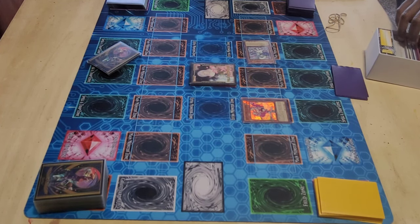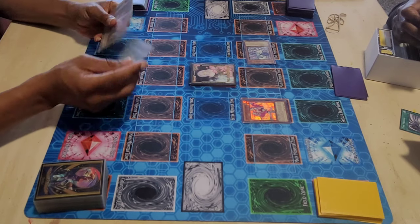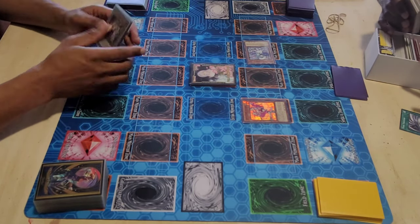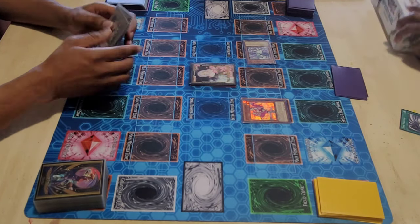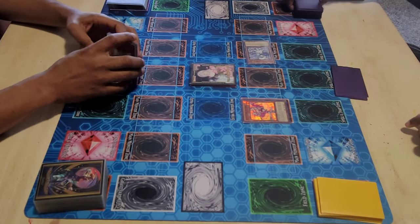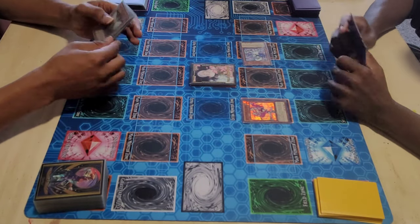I don't have a counter card or an extender like Crossout or Caught By, but since I have the Mass Change I feel like it'll kind of be okay. I don't feel like Ghost Ogre is very effective against Live Twins because they always seem to have the extender if you get rid of one of them off the board. So I'm going to save the Ogre for something else.